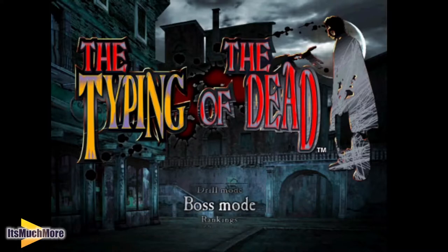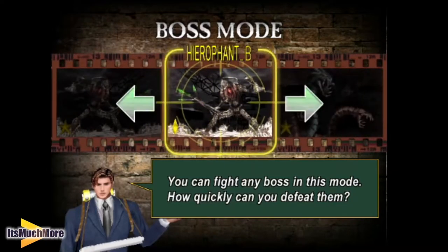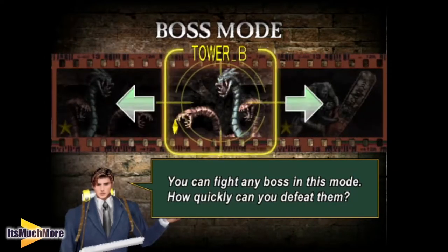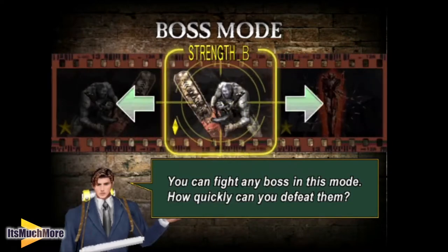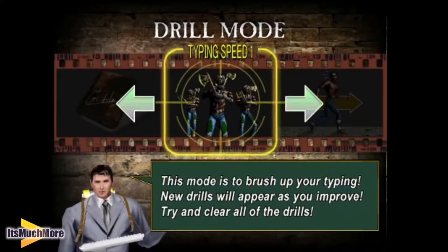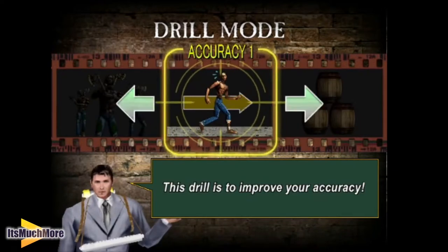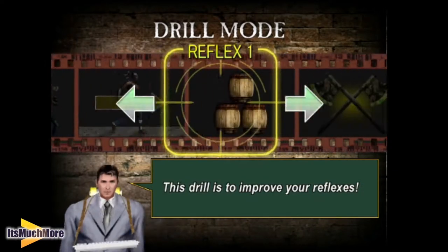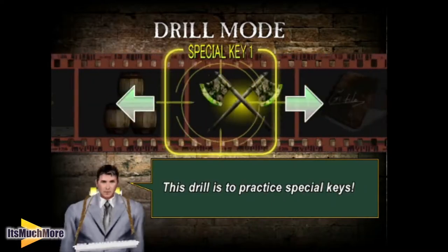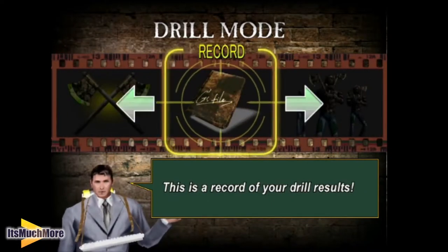So let's show you some of these other menus then. It's Boss Mode — you can just play through the bosses. That just shows you the names of them up there, and some of those are in reverse as well. Drill Mode is a typing speed one. Then you've got the accuracy mode with zombies going from right to left, doors and so forth. There's a reflex mode there to get rid of the barrels, special key, and that displays the record.